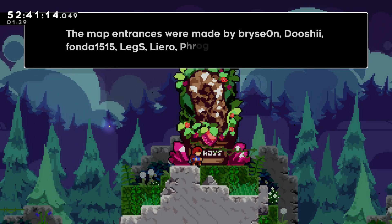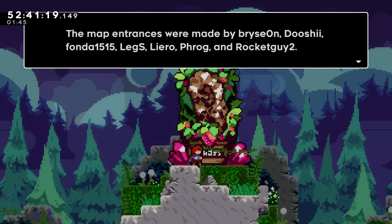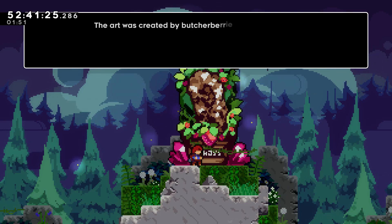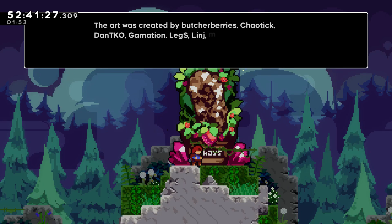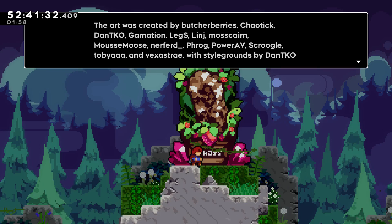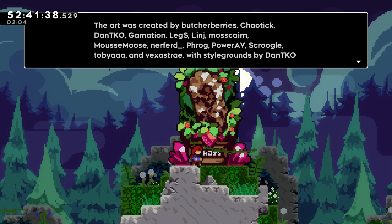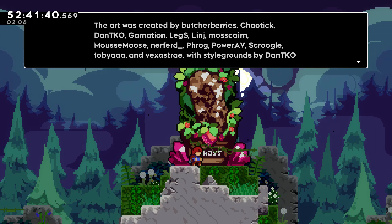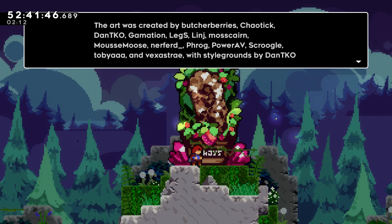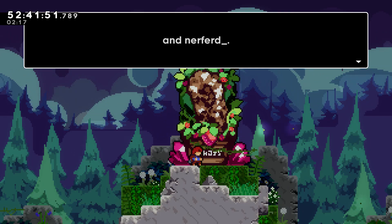The map addresses were made by Bryson, Dushi, Fonda1515, Leges, Lyro, Frog, and Rocketguide2. The art was created by Butcherberries, Chaotic, DanteKO, Gamation, Leges, Lex, Linjay, Aline, Muskern, MousseMousse, Nerfford, Frog, PowerAV, Skruggle, Tobeyay, and Bextry, with stat nouns by DanteKO and Nerf.